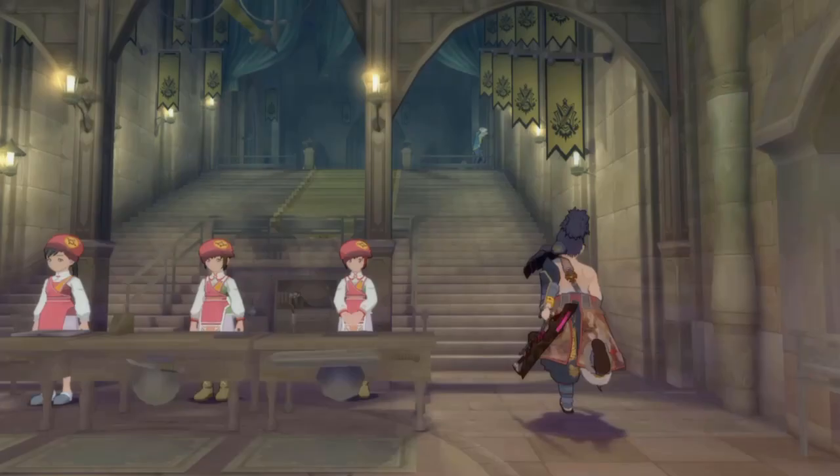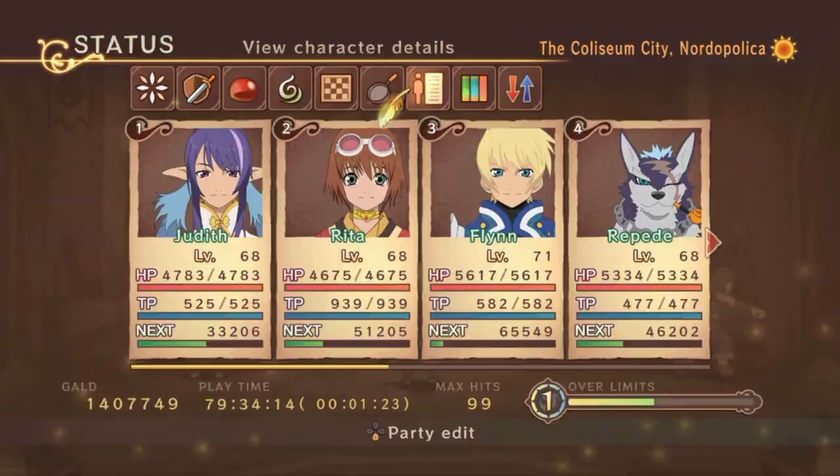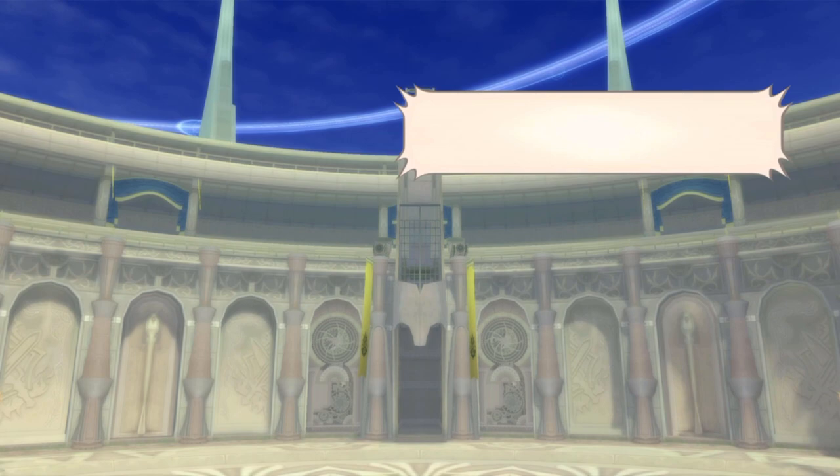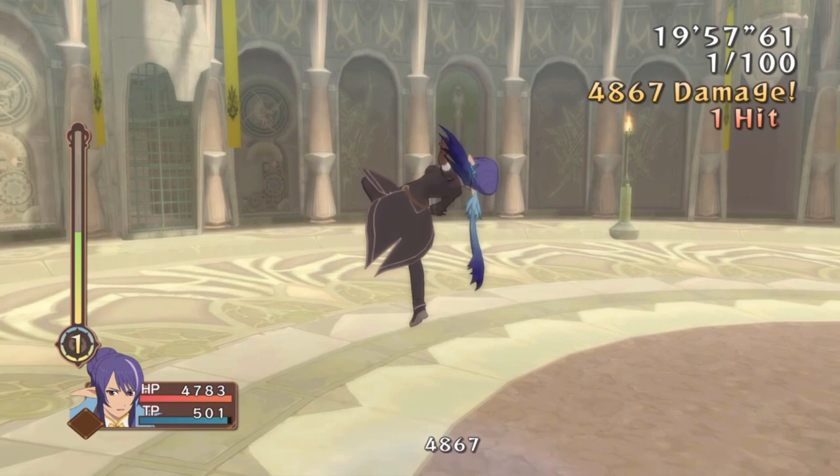You can equip whatever weapon you want if your character performs better with something else. Another key thing: turn the game to Easy. Make sure an amulet is equipped, put on whatever skills you want, sign them up, throw them in. Once they're in, set your character to Auto and just walk away. You'll have 20 minutes to do whatever you want. Every 20 minutes, go throw that character back in or choose a different character — it's a great method.